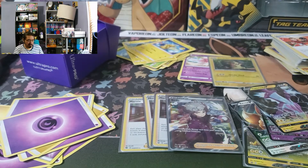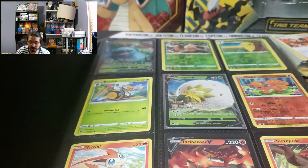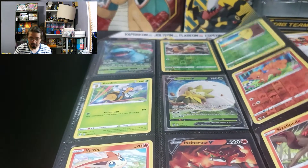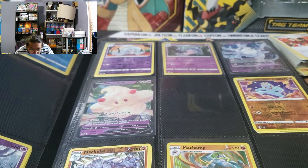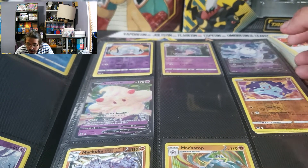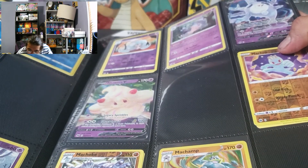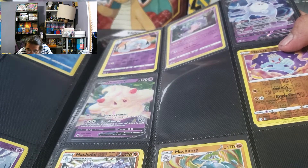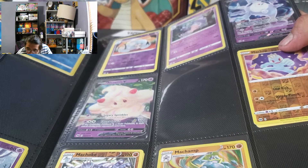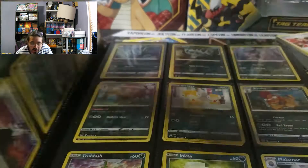Let's go into some Vivid Voltage Champions Path. A lot of these Pokemon - at this spot, whenever your opponent attaches an energy card from their hand to one of their Pokemon, put 3 damage counters on that Pokemon. But I think I have some doubles.